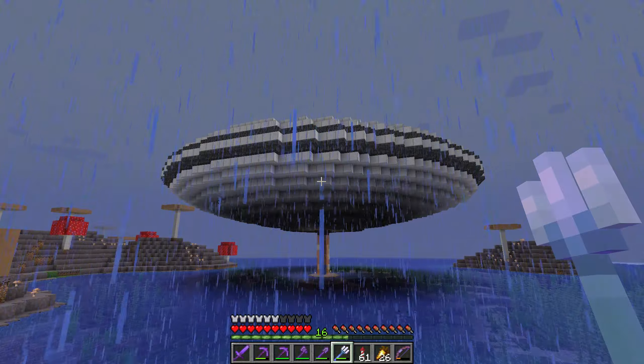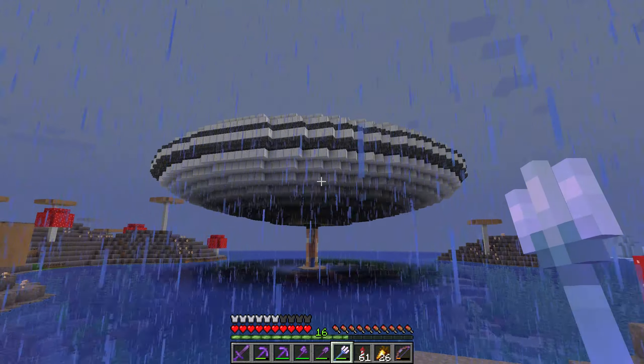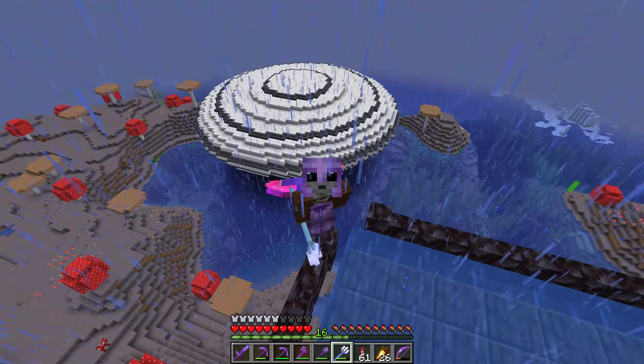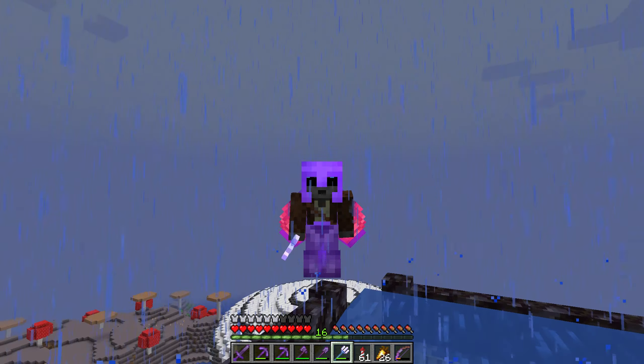I also have a little tractor beam in the middle so we can get beamed up inside of the ship, and now I just need to add the lights and some other little details onto the outside of the UFO. This is going to serve as the community hub on the mooshroom island in the spawn chunks.